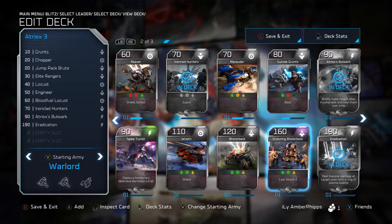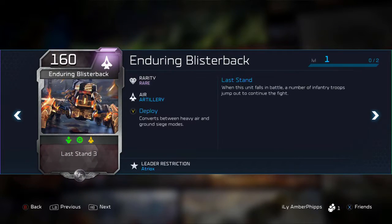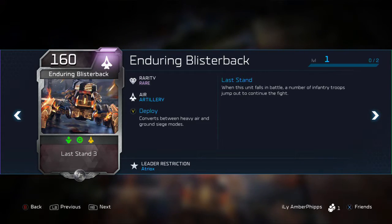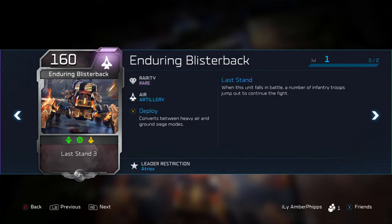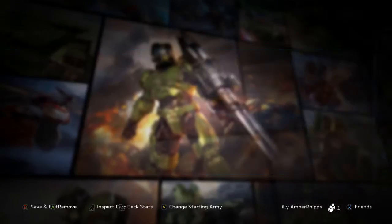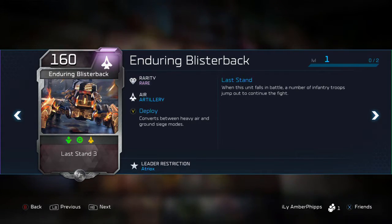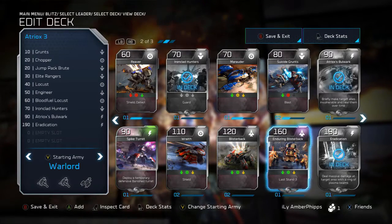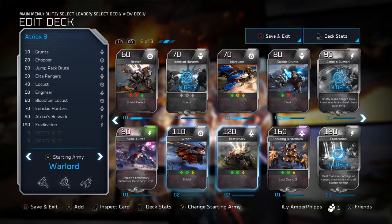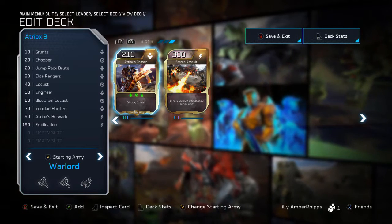One card that used to be in the deck but isn't anymore is the Enduring Blisterback. I love this card and how it works, but I feel like it doesn't do enough damage for the 160 energy it costs to put down. I also spend too much time messing around deploying it. So I've decided to go with two higher-priced options instead.